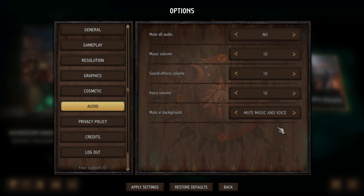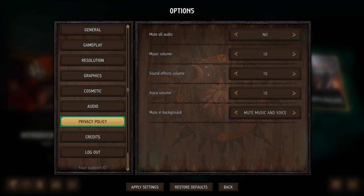Music and voice options — okay, I like that. There's a 'piracy' tab — that's not what I wanted to click. Why is that a whole tab on your menu? Applying those settings now.